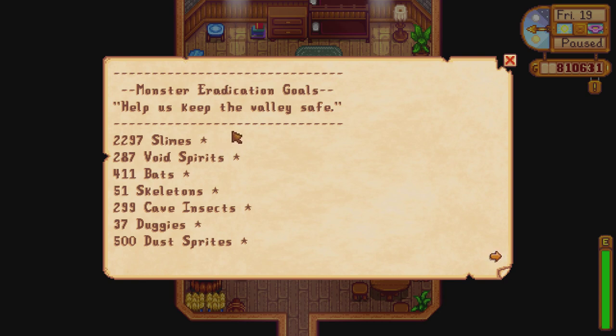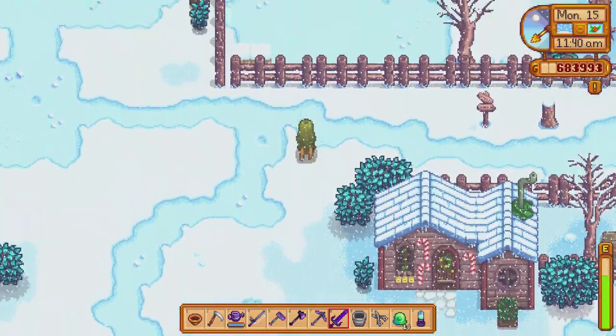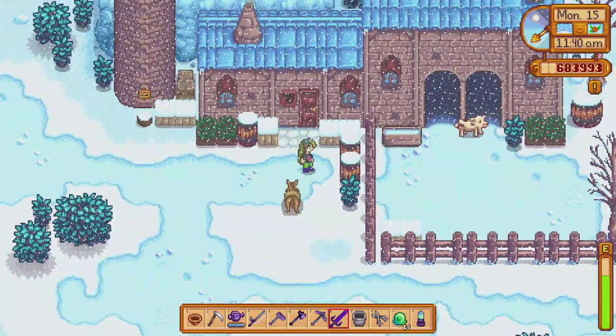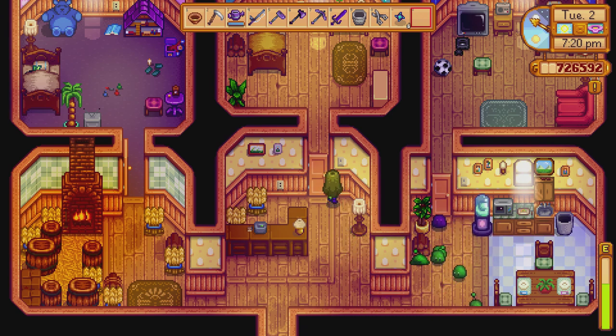The slime charmer ring actually prevents you from taking damage from slimes — holy shit, slime tamer! So here I'm going to slime Marnie's house because she's never home anyway. Marnie has a real issue being in her shop when she says she's going to be. To do it, you're just going to place the incubator, put the egg in, and wait a couple of days for the egg to hatch.